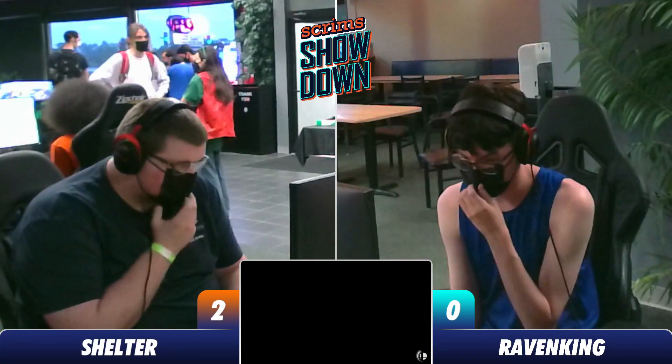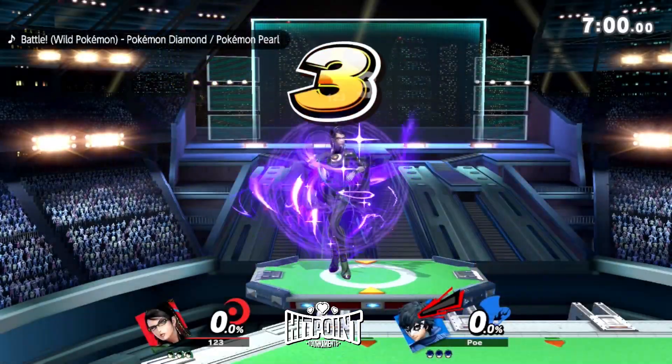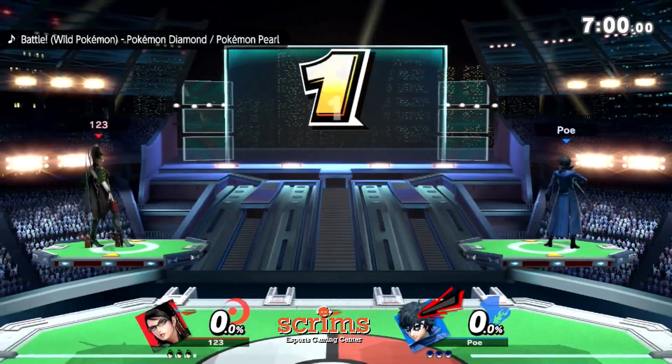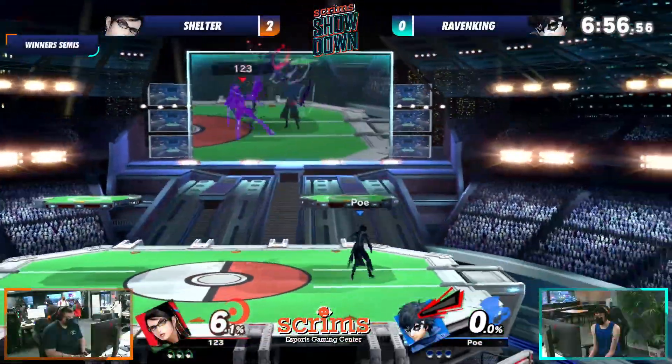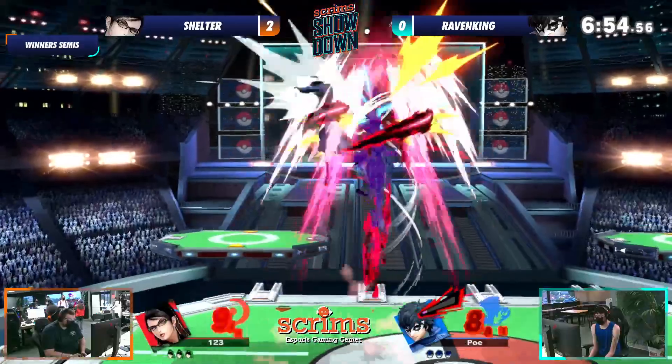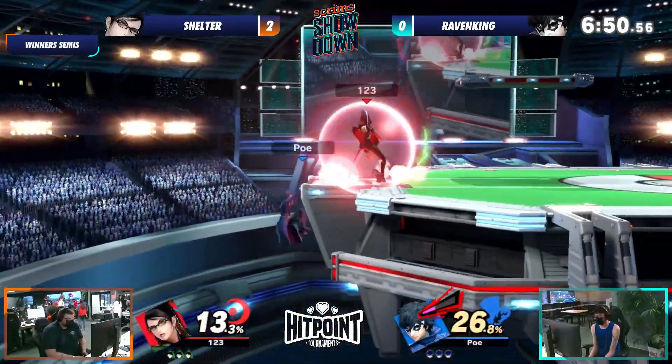Shelter really is just playing Bayonetta right now — he's not playing Smash Brothers, he's playing Smash 4. Raven King has to find a way to get this to Smash Ultimate. Really, really interesting position to be in — you don't see Raven King in this position very often. Raven King is number one in Chicago for a reason — really commanding player. But can he pull something in here to at least take a game, or will Shelter command this entire set?